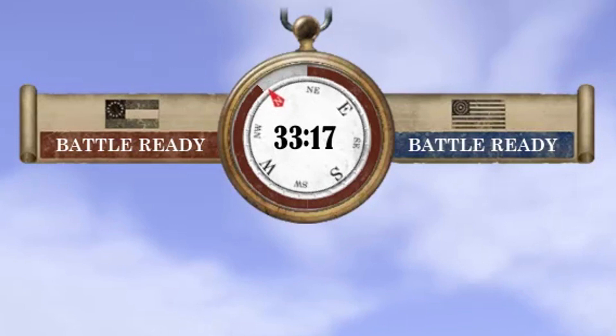You have a counter for your cap point. You also have your CSA flag and USA flag with the morale status of both teams. There are four phases to morale: battle ready, engaged, taking losses, and breaking. When you hit zero at breaking, you lose the game. Capping as the attacker or defending as the defender is another way to affect morale.